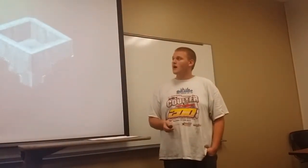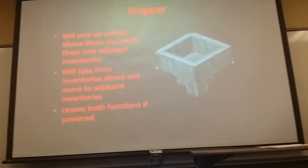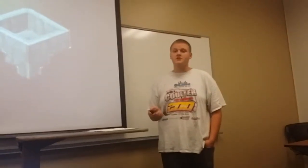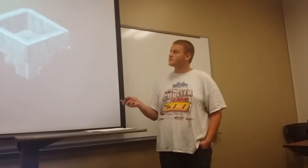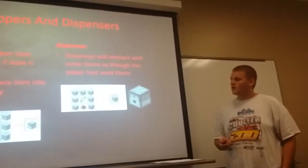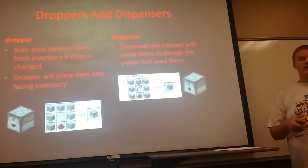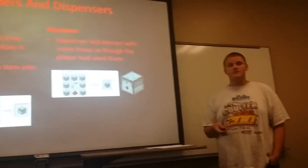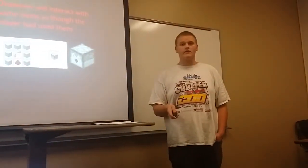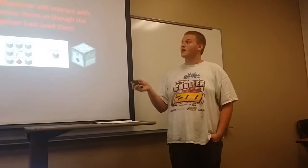After that are hoppers. Hoppers will pull items from inventories above them and place them into the inventory they point into. They will not perform this function if powered. After hoppers are droppers and dispensers. Droppers will either drop an item directly in front of them when their power state is changed, or if placed facing an inventory, will place the item into that inventory. This allows for upward item transfer, which is something hoppers are not capable of.